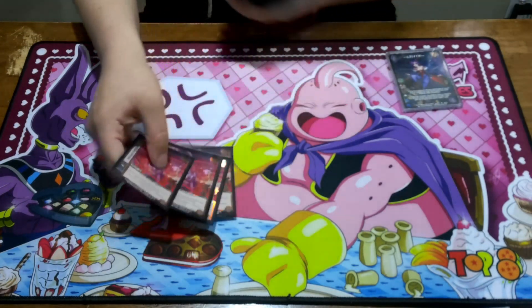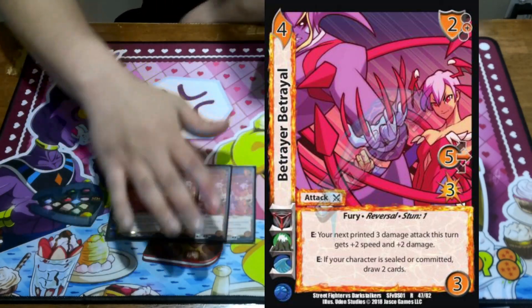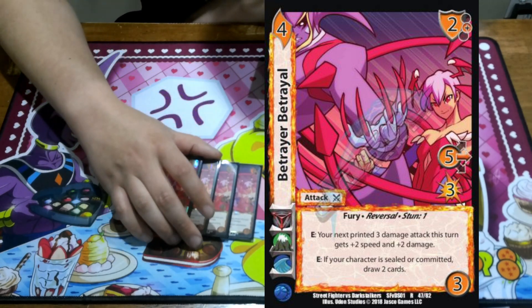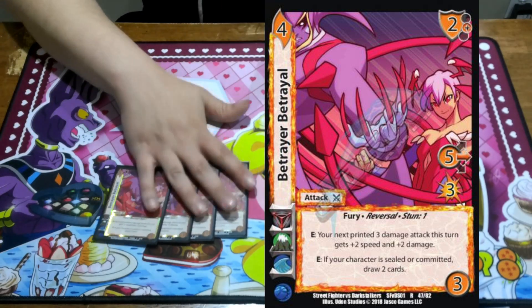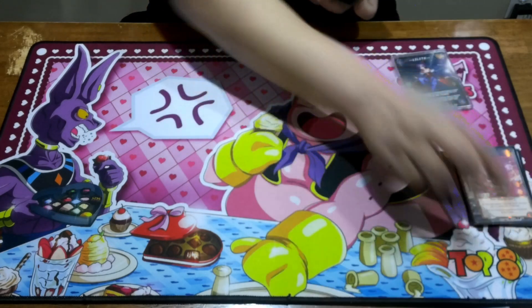I played 4 Betrayer Betrayal. You mainly try to use it as a reversal — commit your opponent's thing, block, reversal, and then draw 2 to keep the defense up with her. You can just get free stats off of Lilith. And then your next attack, if you played it, got a 2-2 — that's stun 1. Easy counter.